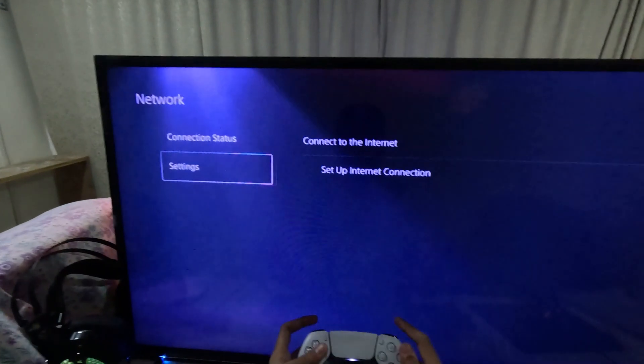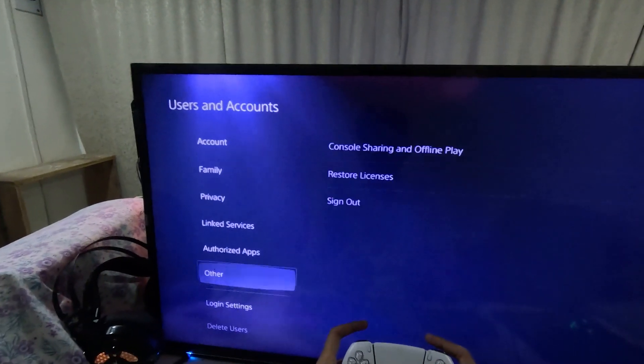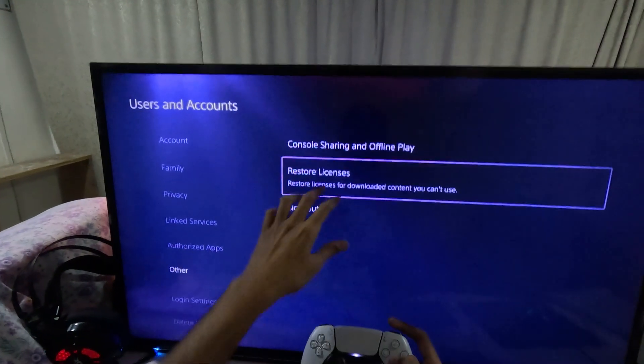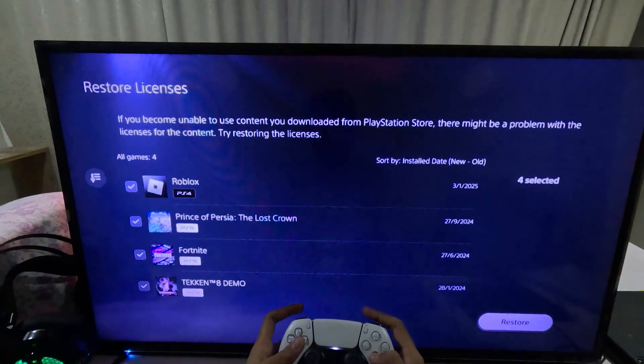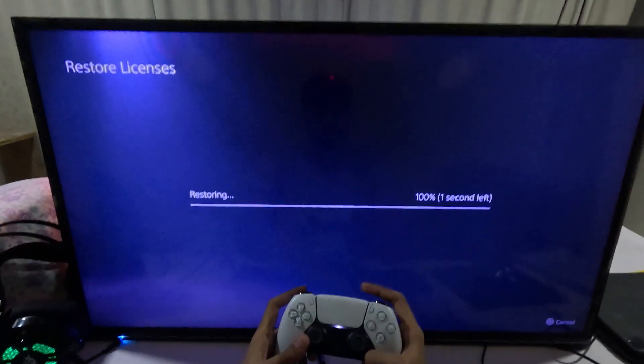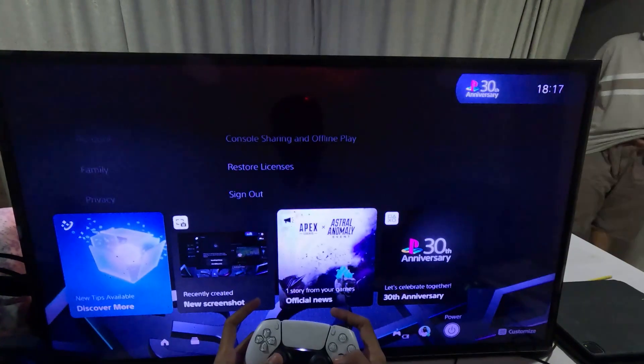Wait a few seconds for the reconnection process. Then go to Users and Accounts, go down to Other options, and select Restore Licenses. Choose all the apps and games from here and then select Restore. This will take around a few seconds to complete, and once done, simply restart the PS5.